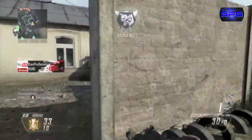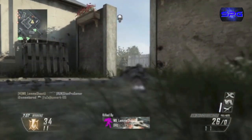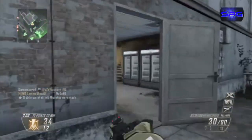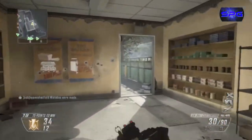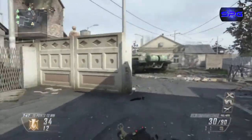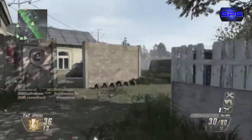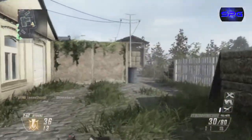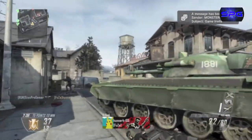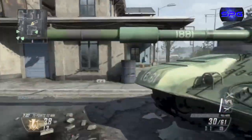I put my UAV up and I get killed very fast — not sure how, but whatever. I go back to where I got killed, I see a guy on my left side, I got him down, then go straight up. I see a guy up in the building and I get a nice two-piece right there.